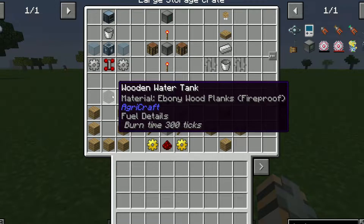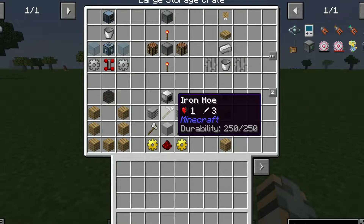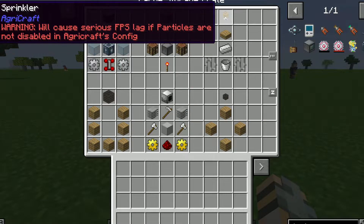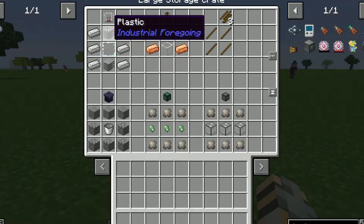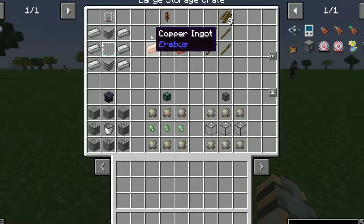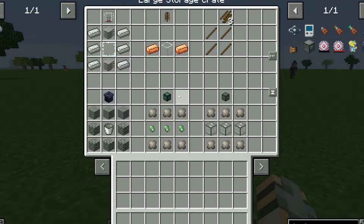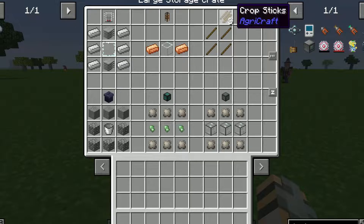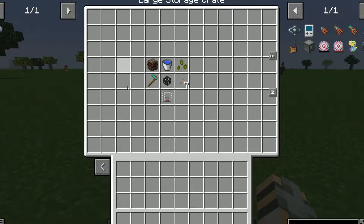After that you're going to need a Water Tank — you'll just need one of these. You'll need two Tier 3 Crafters, two Plant Gatherers, two Sprinklers, and eight Irrigation Channels in total. You're going to need two Range Add-ons, two Trash Cans, four Item Conduit — you need one for each plot in a seven by seven area — and two Pressurized Fluid Conduit.